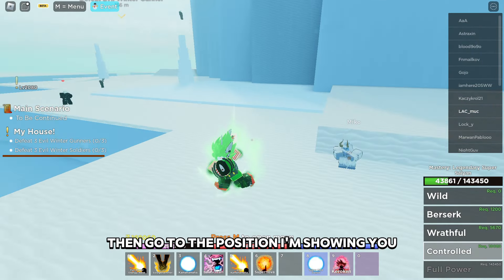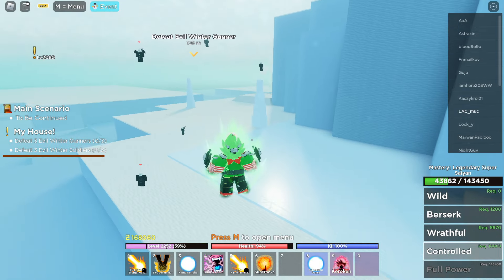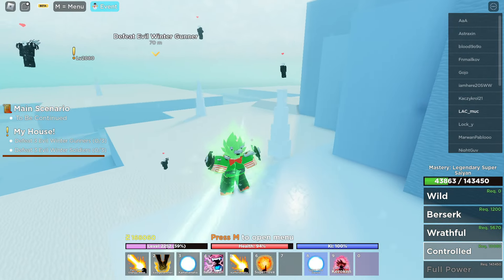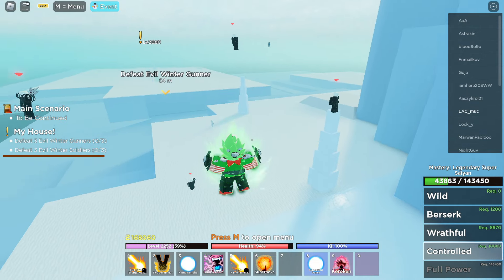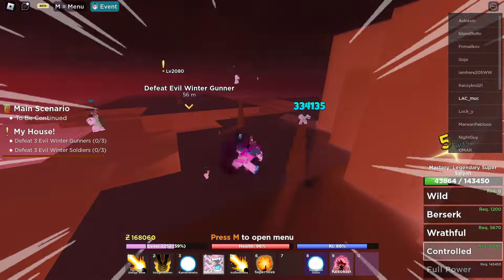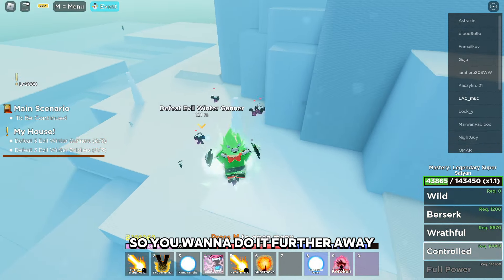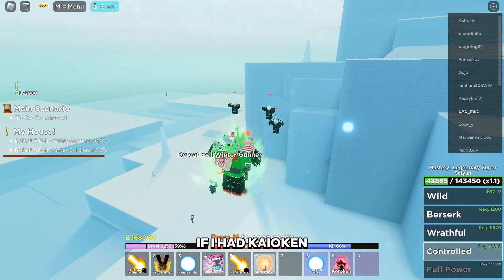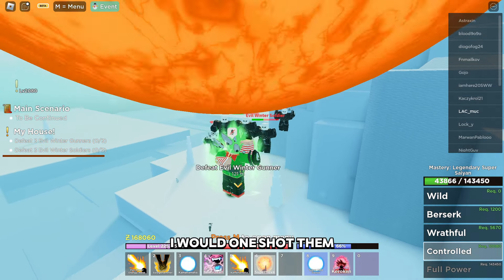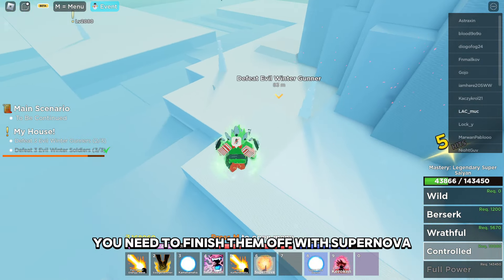Then go to the position I'm showing you and use the Scream move. I missed one NPC so you wanna do it further away. If I had Kayakan, which stacks with Legendary Super Saiyan, I would one shot them. But since I don't have it, you need to finish them off with Super Nova.